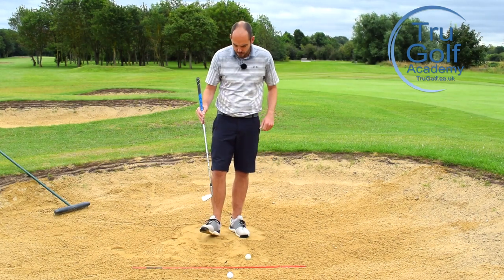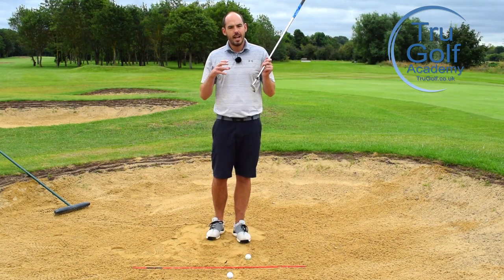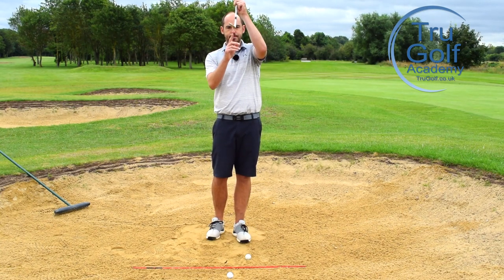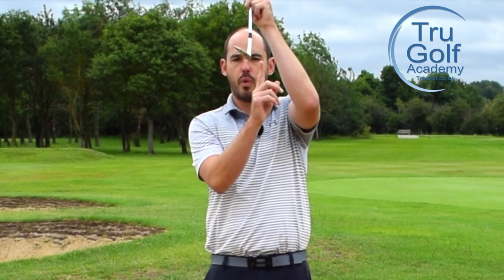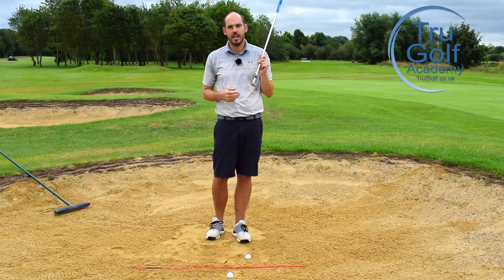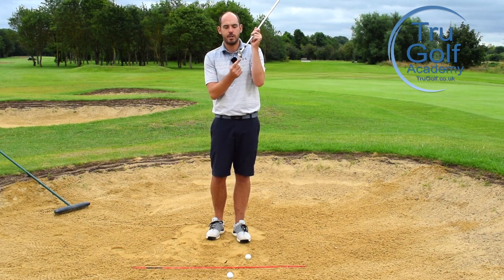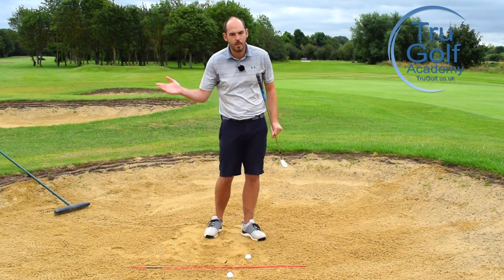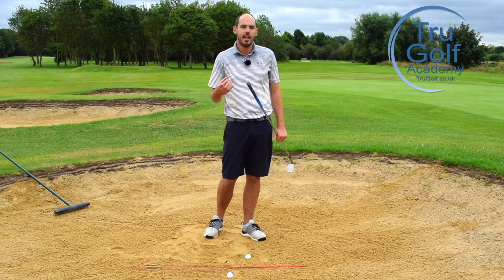Very quickly, what is the bounce of the golf club? The sole of the golf club — the lower edge — is further away than the leading edge. So it actually tilts, it sits backwards a little bit. It's designed so you hit the trailing edge before the leading edge, to stop that club digging. So it creates more of a gliding, sliding type of motion.